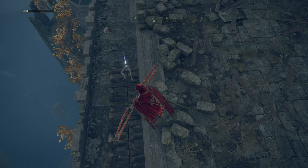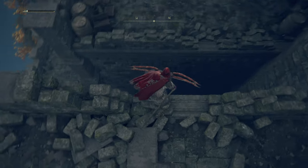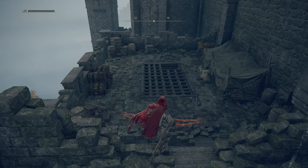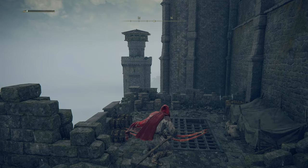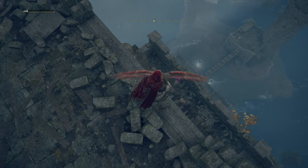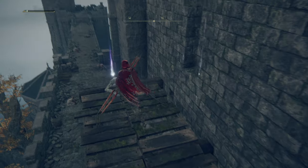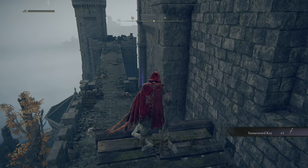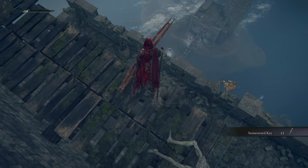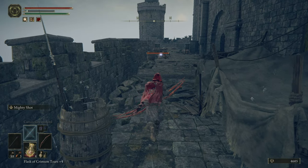There's a shiny I want to grab. Are those slimes down there? Yeah, it looks like slimes. Oh, there's a ladder over to that watchtower — this might actually require a couple of loops from that last site of grace, which is okay. Stone sword key — nice! I've got a few enemies coming up, which is okay.